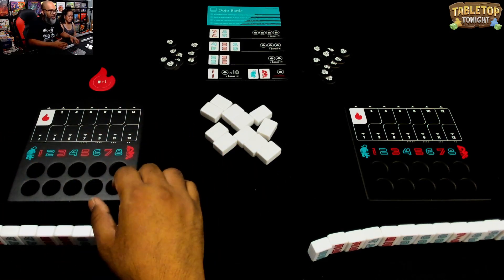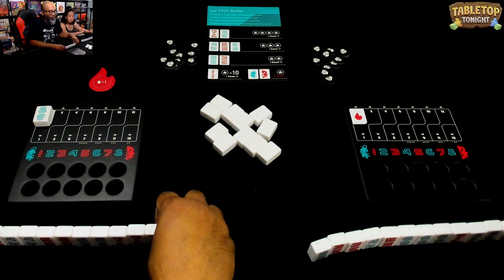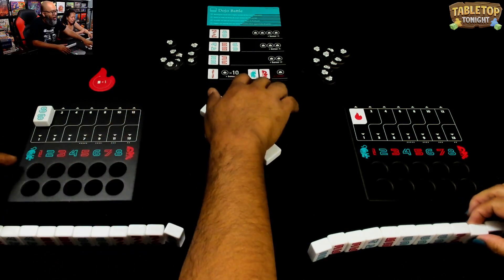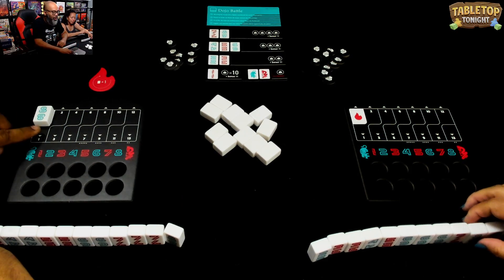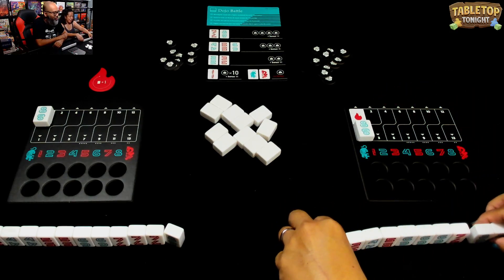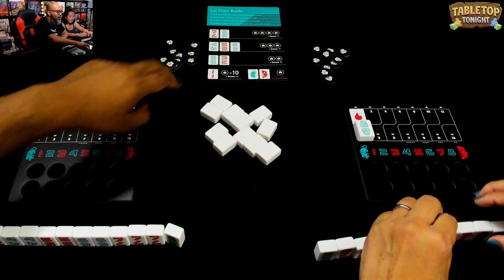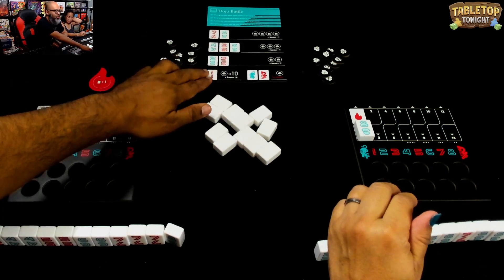I'm going to go first, and I'm going to attack with an 8. Michelle can defend or pass. She may only defend with an 8 if she has it, or if she has a tiger — which defends against even numbers — or the red dragon, which defends against red numbers. If she passes, I can place a tile down and do another attack. Whoever goes out first scores points based on what tile they play, shown on the dojo battle sheet. There are various ones in the game; we're playing with the standard dojo battle. Up to 10 points is the winning condition.